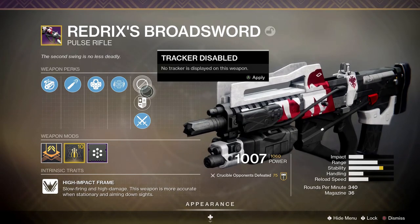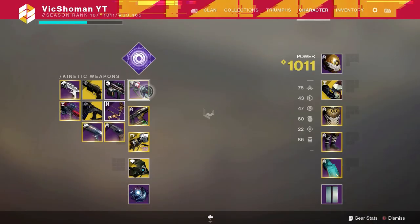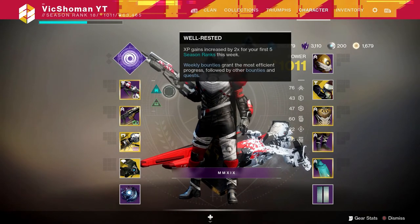I played a few matches before this — the match prior I got like a 32 offensive and a 4.0 K/D. Knowing me I'm gonna screw something up, but we'll see how it goes. Now, this is the Redrix Broadsword. If you don't know, it's got Desperado, which basically makes it fire really fast when you proc Outlaw, and this thing just melts face really quickly because it keeps the same damage numbers of a high-impact pulse but fires like a rapid-fire. Definitely, especially with the new buff, I would recommend getting this gun. Let's get right into the crucible.